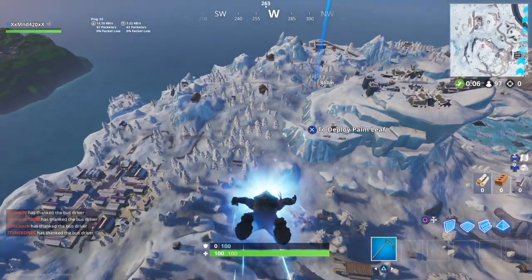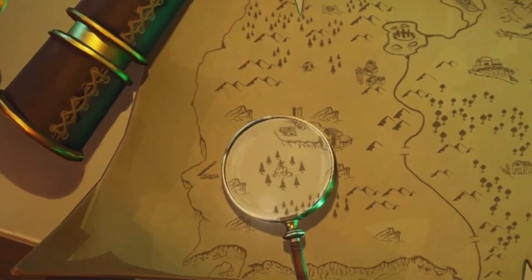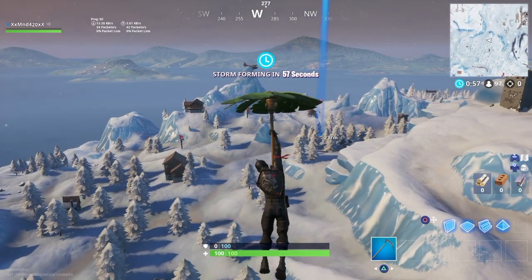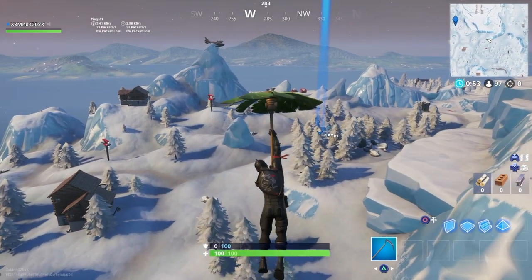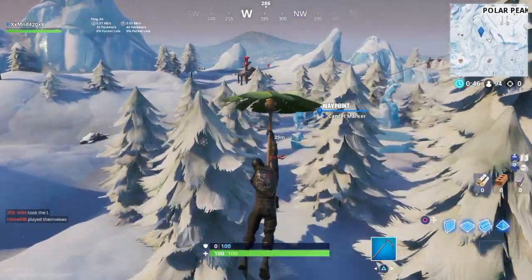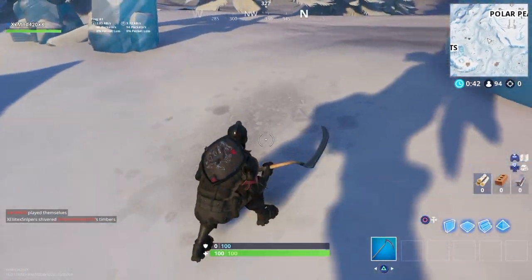As you guys can see, it is literally right here on the map itself — a couple of pine trees with some statues. The only location on the map with statues and a bunch of pine trees is right here where I'm landing. There are the three statues right there; one's a raven — it's obviously the Frozen Legends.